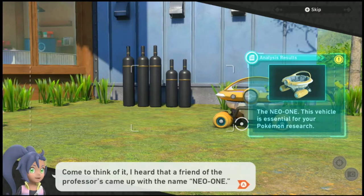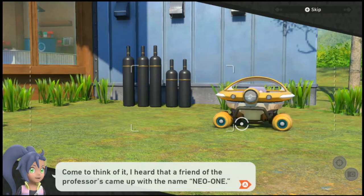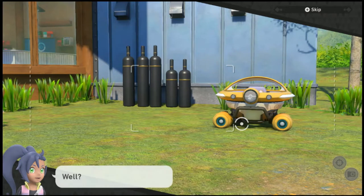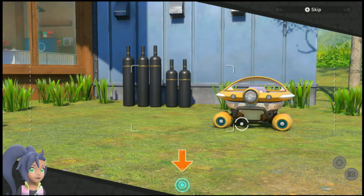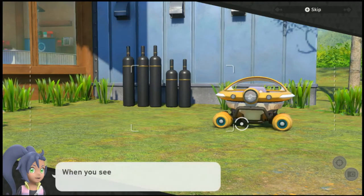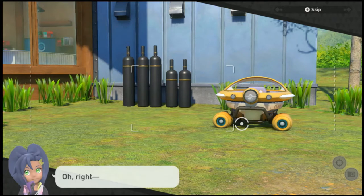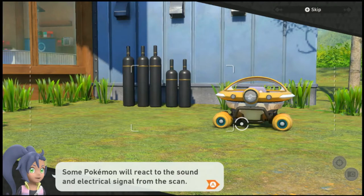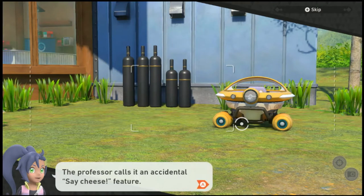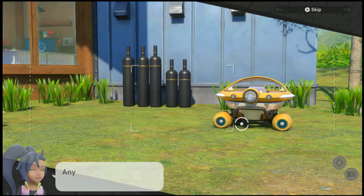Come to think of it, I heard that a friend of the professor's came up with the name Neo-One. When you see that, try running a scan. There's one more cool thing — some Pokémon will react if it gets your attention. The professor calls it an accidental 'say cheese.' I'll tell everybody — it's a nice feature.